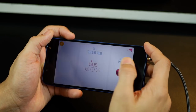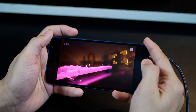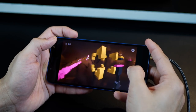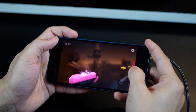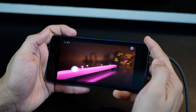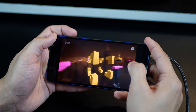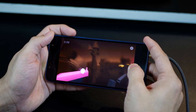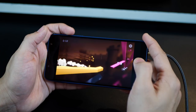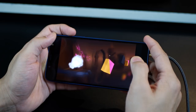I also tried playing Chameleon Run, which is a fairly resource-intensive game that takes up a lot of processing power and RAM. Here I could actually see a bit of frame lag. It's not very smooth, and I've definitely played Chameleon Run on other phones that are a lot smoother than the Galaxy On6. This has a lot to do with how games themselves optimize for low-end or mid-range specifications.